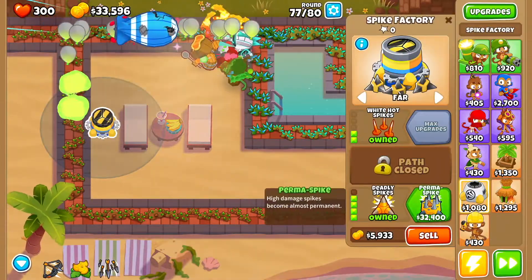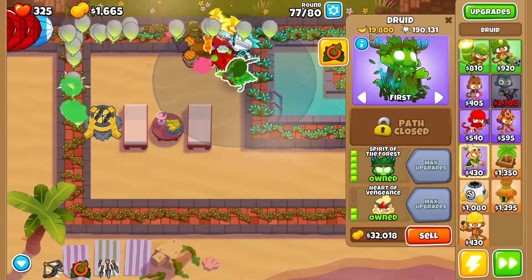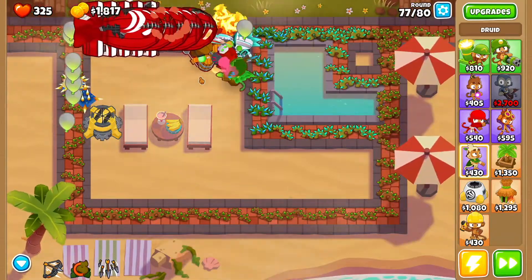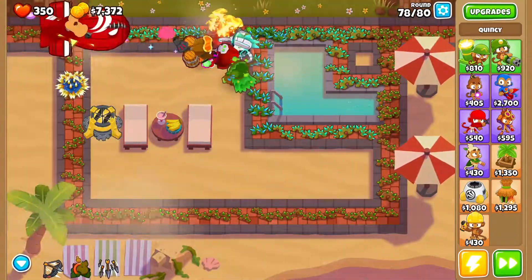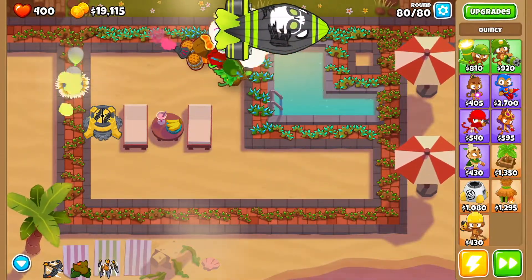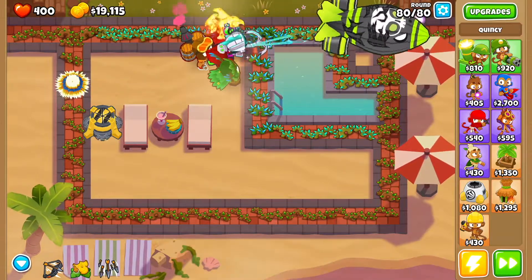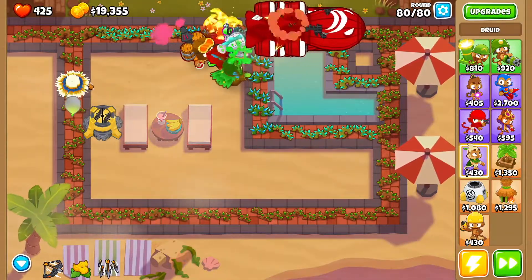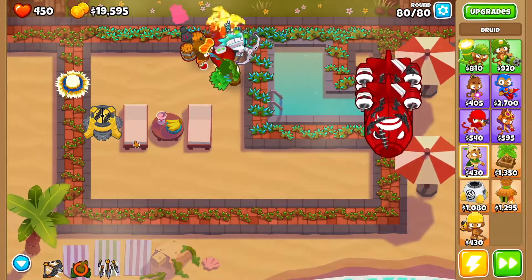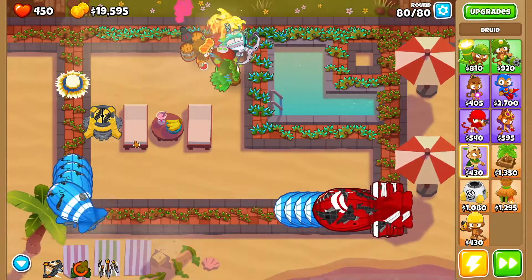By round 77 you want to get Perma Spike. Keep using that druid's ability — I'm at almost 20,000 cash gained just from it, so it really does help quite a bit. At round 80 just play it through. You can use Quincy's abilities to speed things up, but if not, everything will be fine. Hope you guys enjoyed the video — please like it if you did, and have a good one!